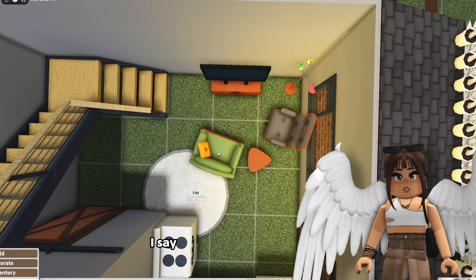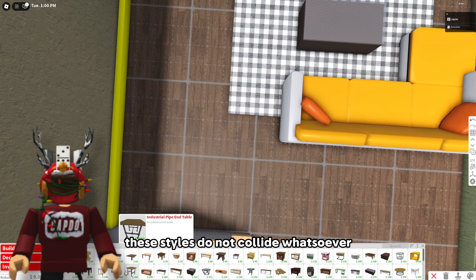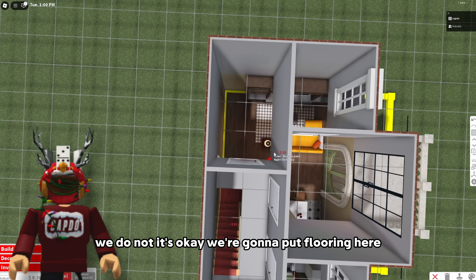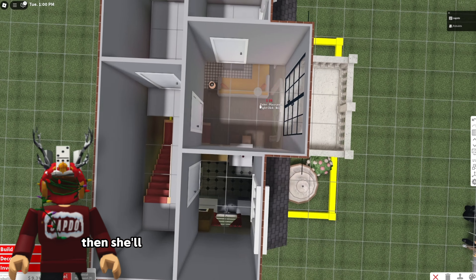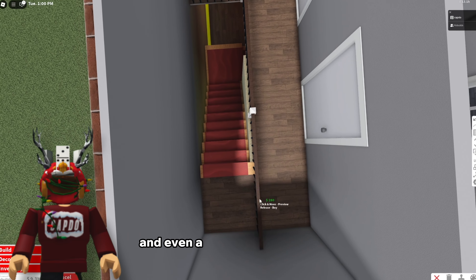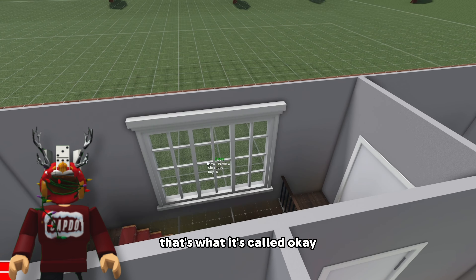And then a carpet - just the circular one here is probably good. Add in a little bit of a table. These styles do not collide whatsoever. Add like an end table over here. We don't even have floors up here. We're gonna put flooring here. Maybe if I distinguish the floors then she'll kind of get the memo of what each room is. This can be a bathroom and we could probably use a railing up here. And even a window at the landing - get some natural light in, get like the triple traditional window.